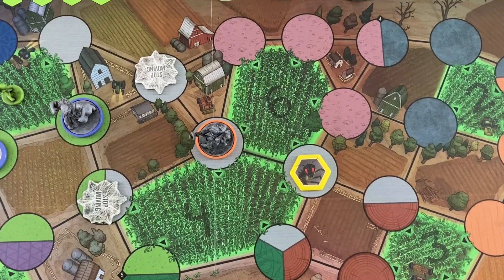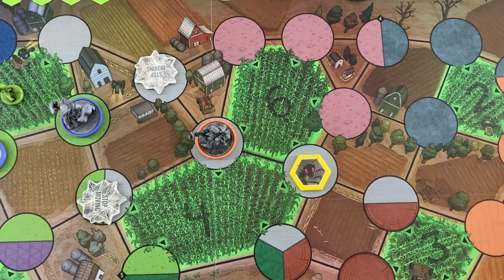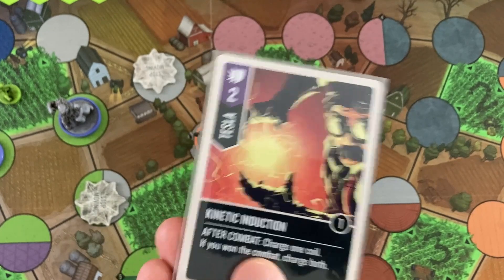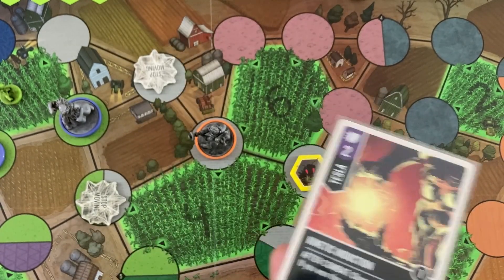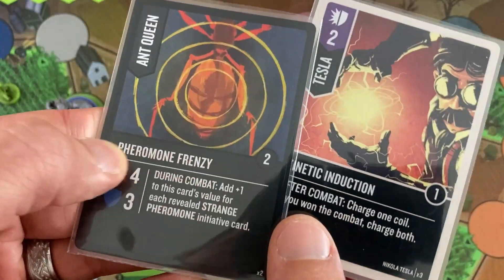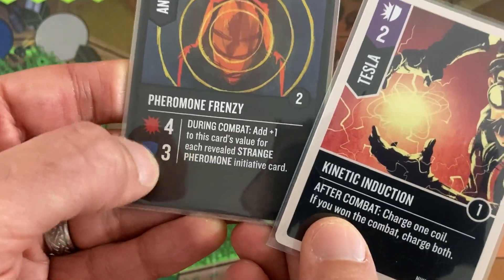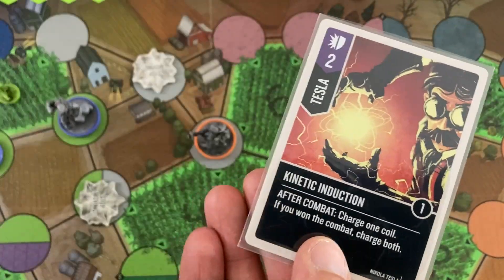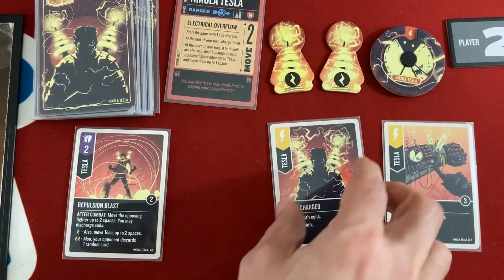The Ant Queen is first — probably the worst result since I could have killed her. She attacks Tesla. He uses Kinetic Induction, charging the other coil so when he starts his next turn he gets a free damage to the Queen. Four versus two defense — Tesla takes two damage, bringing him to four life. But he does get to charge his other coil.